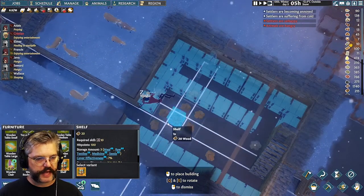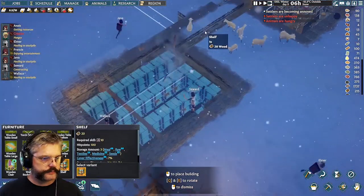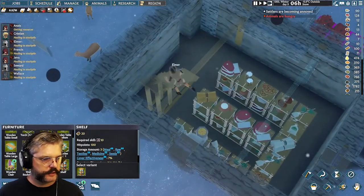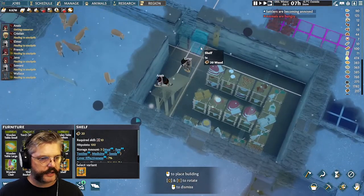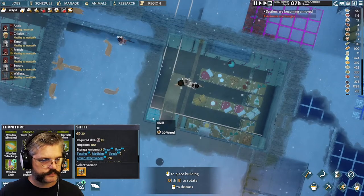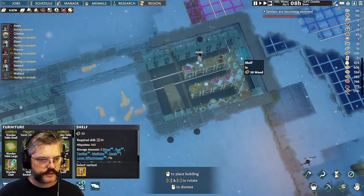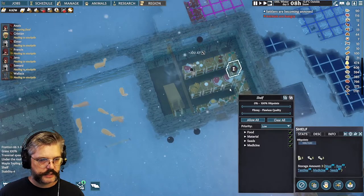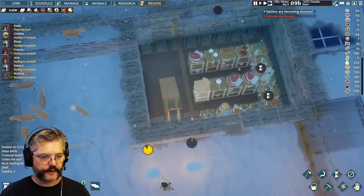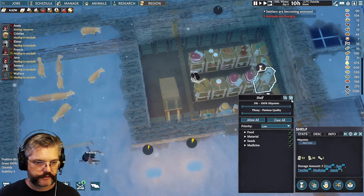Right now things are getting misfiled — I've got leather and linen cloth in my kitchen stockpile; that's a minor issue. I'll put one shelf behind the stairs; I can't put one there, that's fine. These ones are just going to get deleted. I'll have to go through and change the actual item filters — this one should be food only. That would solve these problems, so maybe I should just do that right now.